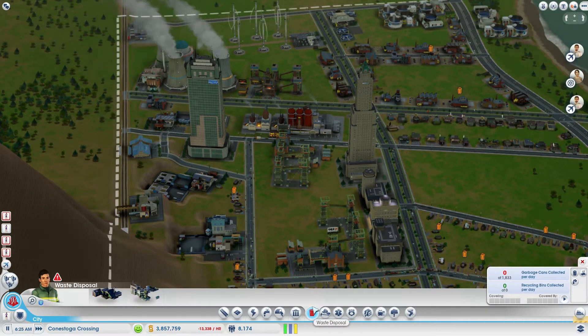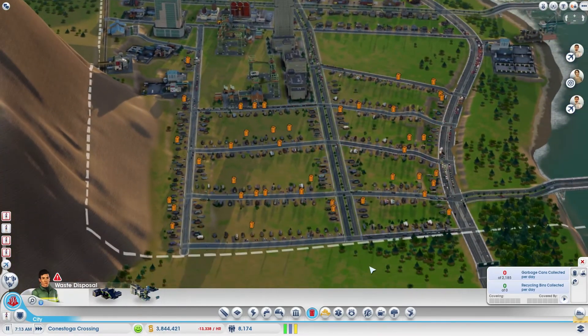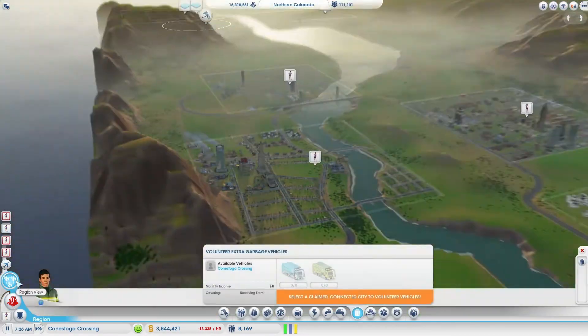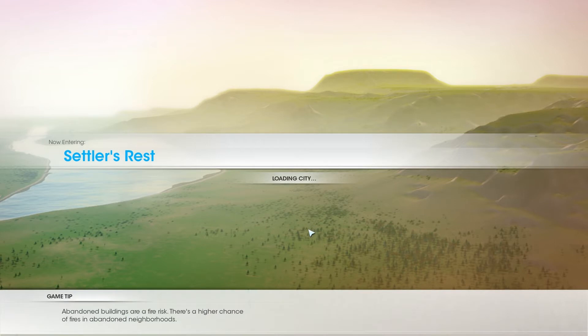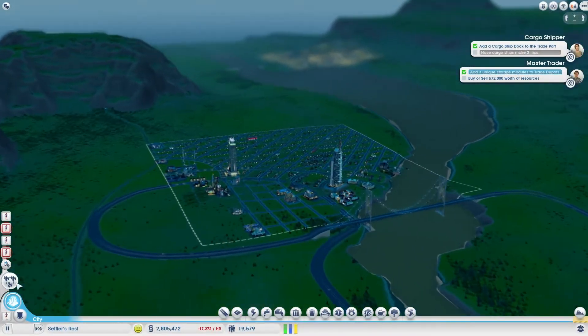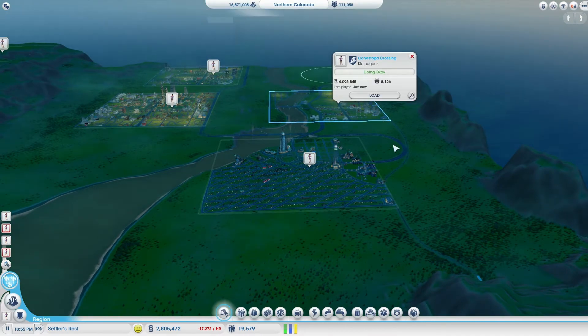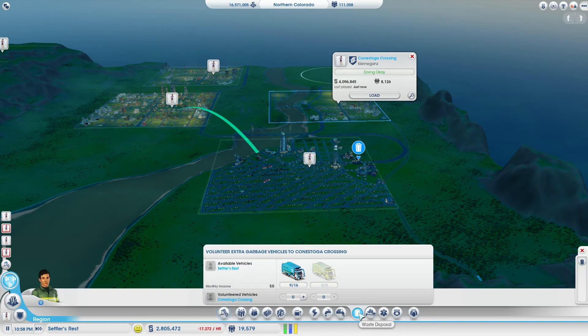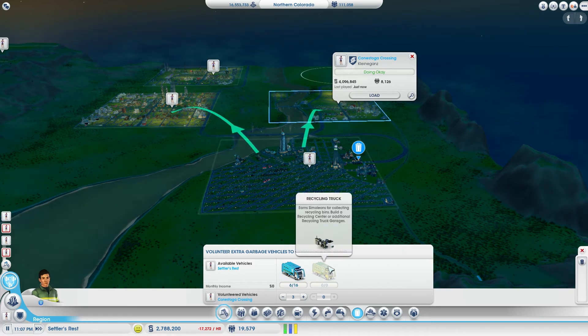I may need to build another smelting facility as well in the future. We've also got trash problems. I think Settlers Rest has more trash capabilities — I've built out the trash capabilities there so that we can volunteer trash services to other neighboring towns. I'm going to give them several trucks that will help with their trash collection.